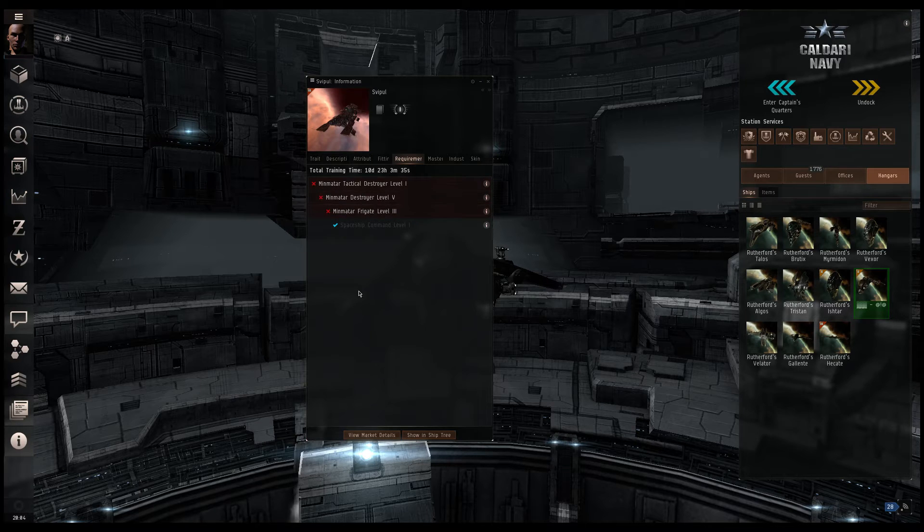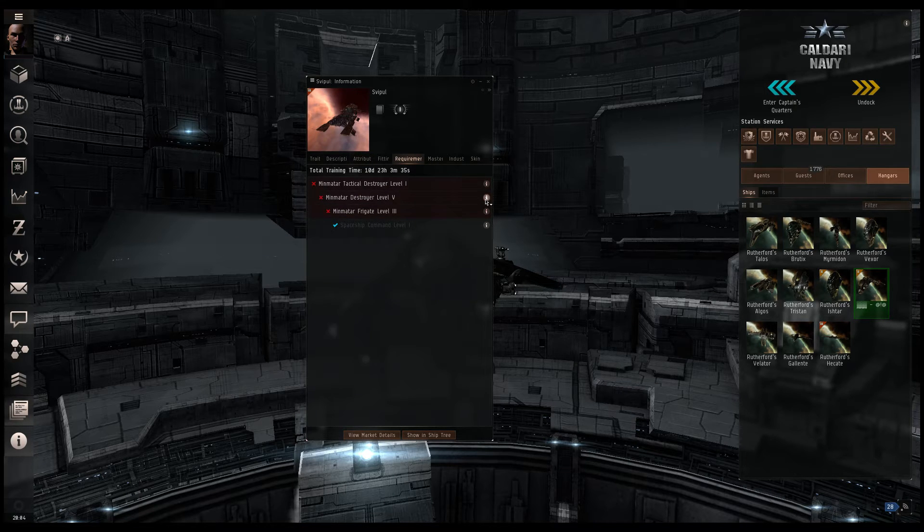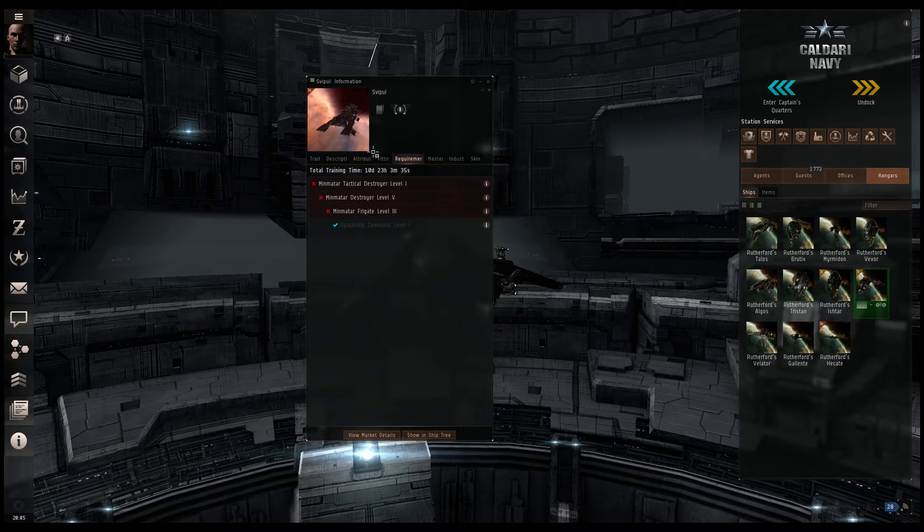What you need to know is the first thing you need to train is Minmatar Frigate Level 3, because you cannot take Minmatar Destroyer without that prerequisite. I clicked on the Minmatar Destroyer and chose Requirements, and as expected, Minmatar Frigate Level 3 is a requirement. All you need to do is hit your backspace button to come back to where we were previously. If you don't have a backspace button, there are handy backspace buttons up here that CCP makes available to us.